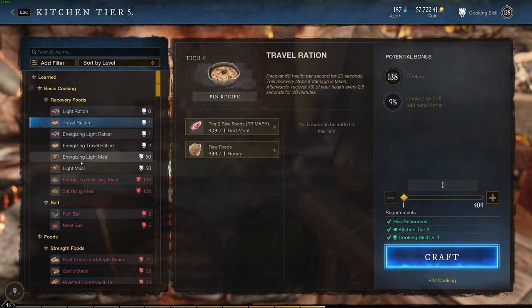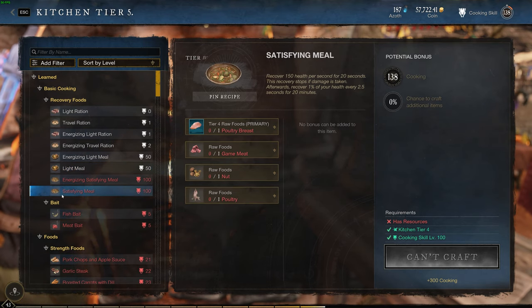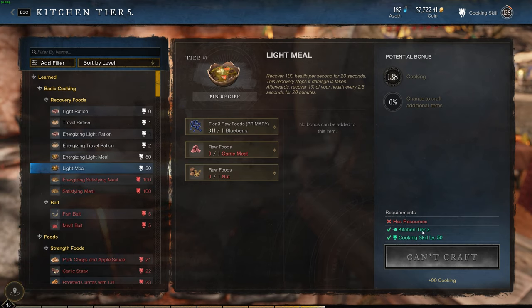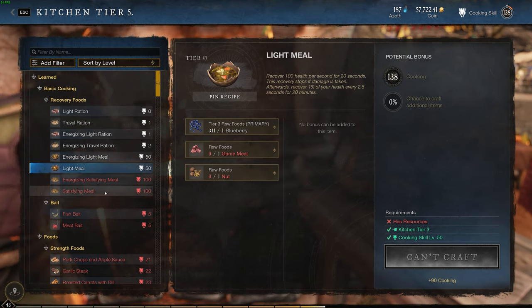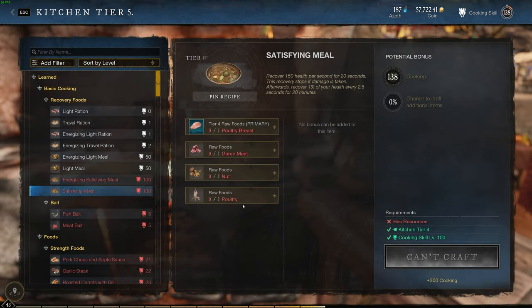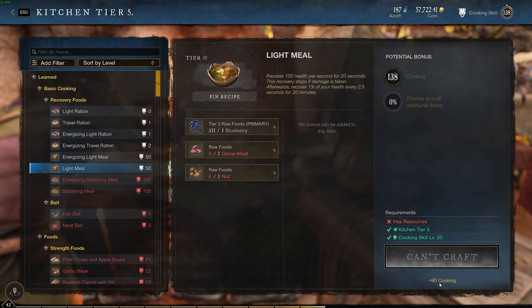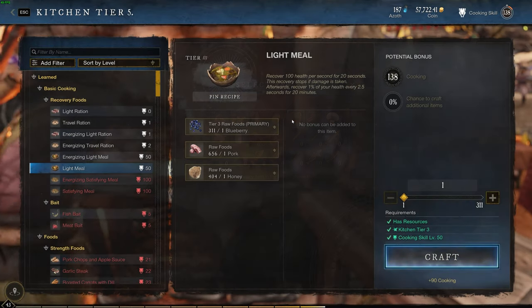From 50 to 100, most people tell you to do light meals, and that's correct. From 100 to 150, people usually tell you to do a satisfying meal. The problem with the satisfying meal is, first of all, you need a tier four kitchen, whereas for a light meal you only need tier three. So what I do is light meal from 50 all the way to 150. Also, with the satisfying meal you have a very limited number of tier five foods to use — they can be expensive and hard to find. With the satisfying meal you get plus 300 XP, which is good, but with the light meal you only get plus 90. However, I can find the light meal materials much faster, so it actually makes sense to do it this way.